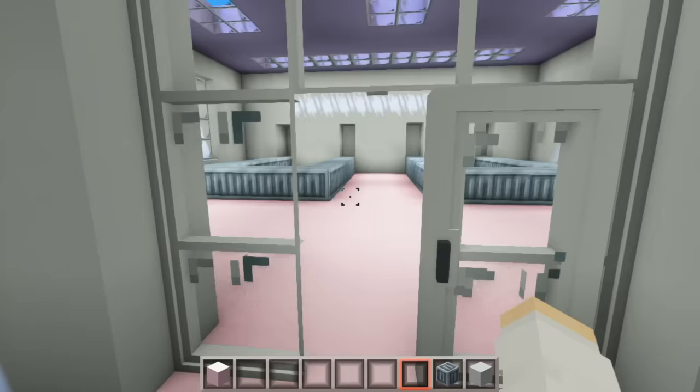Now let's go work on the restaurant. Let's add a bar area over here, then we can add some bar stools around it and some beer taps. Now let's go ahead and add some tables and chairs. I'm going to go around the top of this area and add a bunch of glass item frames just to decorate a little — I feel like that looks cool. And in the corners behind the bar we can add some counters and registers.